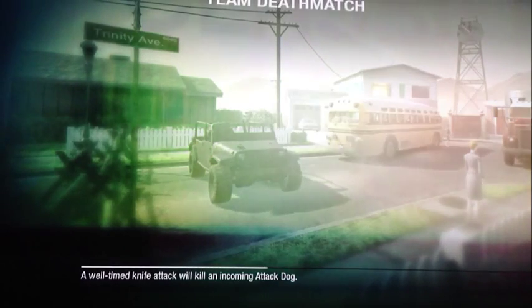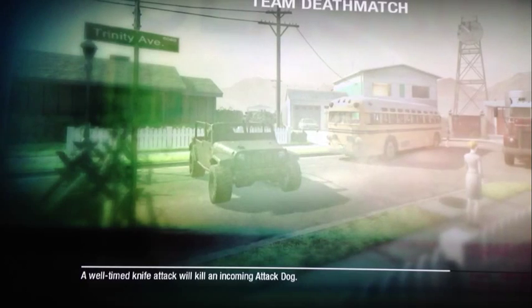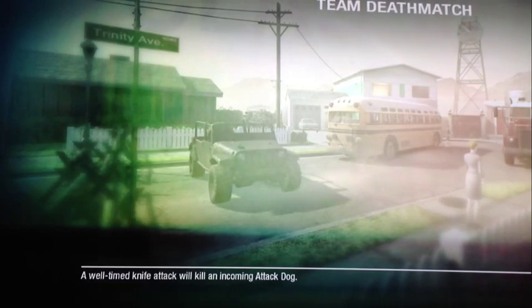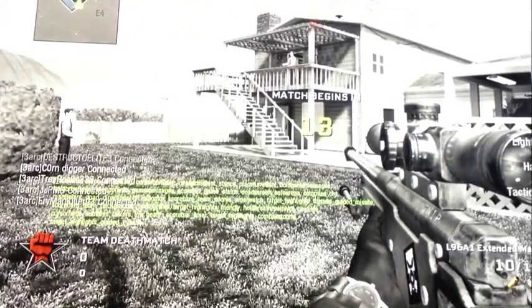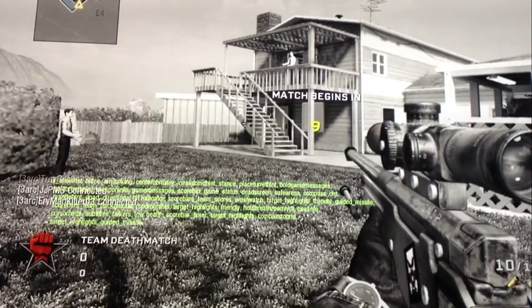Let's go ahead and start this match. Once it loads up we will do some sniping, and I'm gonna throw out my Nova gas and you guys are gonna see it's going to kill every one of them. By the way, you are going to need mortars if you want to do the unlimited mortars glitch.